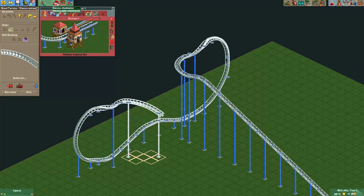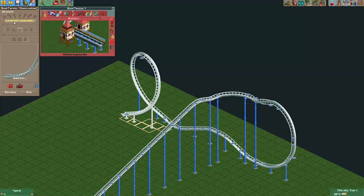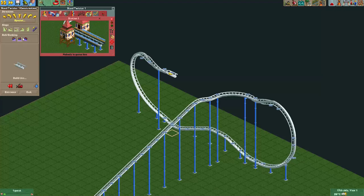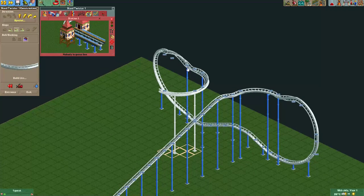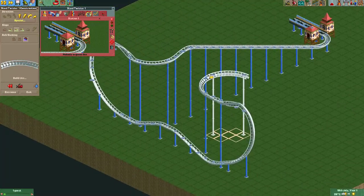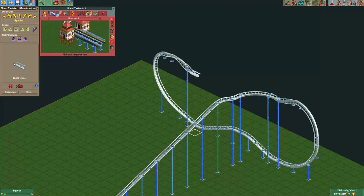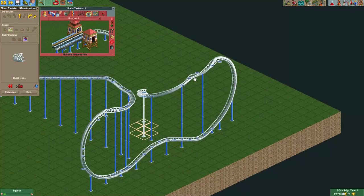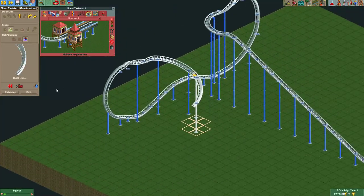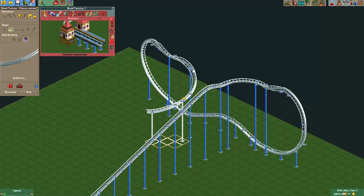By the way, if you want the banking to look right after a curve following a barrel roll, you should keep in mind: if you do a barrel roll to the right, you should always follow it with a curve to the right. If you do a barrel roll to the left, follow it with a curve to the left. For example, if we do a barrel roll to the left and follow it with a curve to the right, you can see this transition looks really bad — especially from several different angles, especially if you curve it downwards. So: barrel roll to the right, followed with a curve to the right.